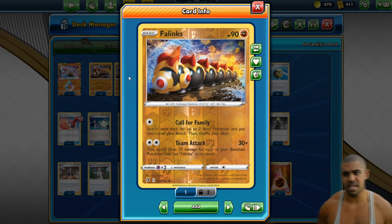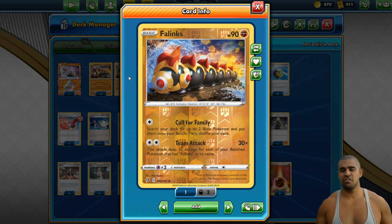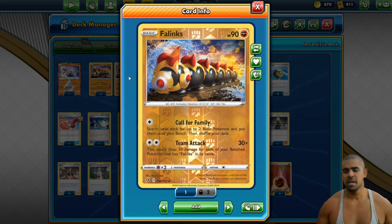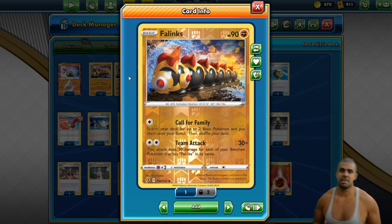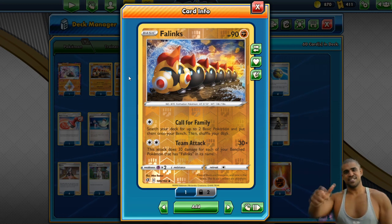Let's get into the games. First game, we beat a Zacian Luke Metal — he did concede, but the reason I've left this game in is because we do a lot of fun stuff. And then the next game we smash a Turbo Lapras.